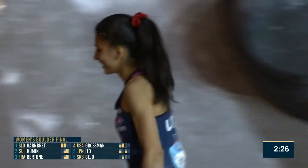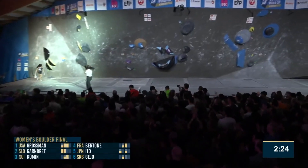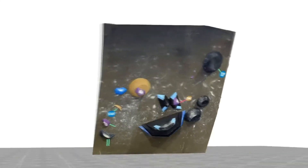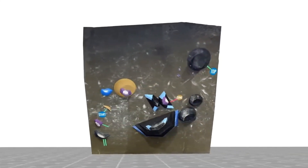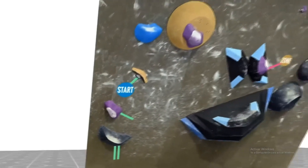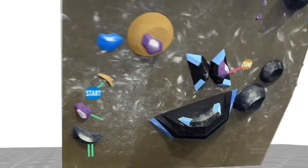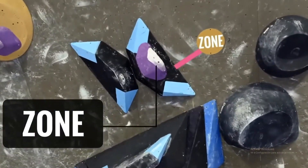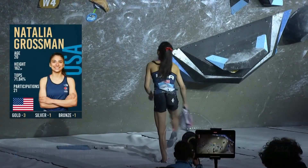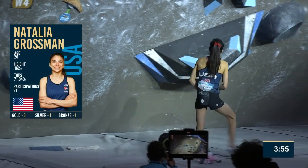Two and a half minutes left on the clock — she'll remain up on that top spot of the podium. Next boulder. Let's have a look at it — what a thing of beauty this is. How many volumes are stacked up there? It's five — we did think it was four, but it's actually five. The start holds are pretty good, then you make a dynamic move up to this left hand, then somewhat of a static campus into the next, then a big dino towards the zone. And the top is no giveaway either. What an evening we're having — a privilege to watch these athletes throwing themselves at the wall.